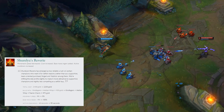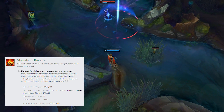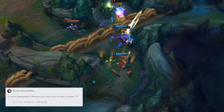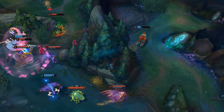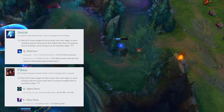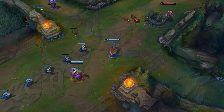Let's jump into the mid lane. Shurelya's is getting a nerf — putting a support item in the mid section basically says it all. It costs more and you can't use the active as often. It was really good because you could get it so fast and be ahead in items versus the enemy mid laner. Minion Dematerializer's initial delay has been increased — you won't be able to use this until four minutes now. Riot thinks it's giving too much wave control early. There are two minor changes to offset some of the mage update from a few patches ago. Viktor gets 40 more damage at rank 5 on his Q and 10% more on his ultimate. Fleet Footwork also got a 10% more AP ratio.